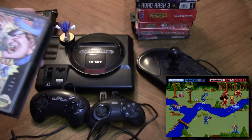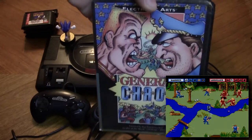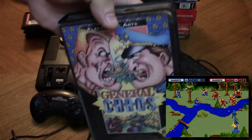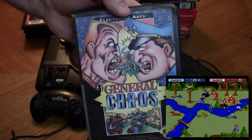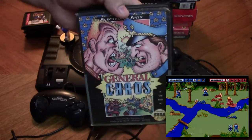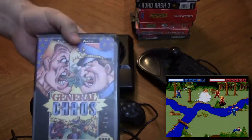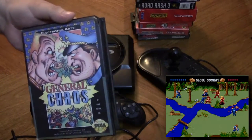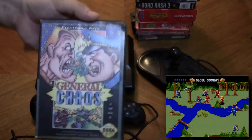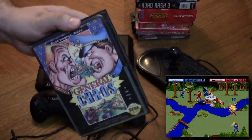Up next is an interesting EA game called General Chaos. I definitely plan on doing a playthrough with Chase on this one because it's like an early real-time strategy where you command a platoon of about five guys and you don't directly control any of them. You have a cursor on screen that you move with the d-pad to select each guy and give them orders — go here, attack, all that fun stuff. It's a little hard to control and the AI is kind of unforgiving in the later levels. It's not compatible with the Wacky Worlds mouse, but it's still a fun game and a good multiplayer time.